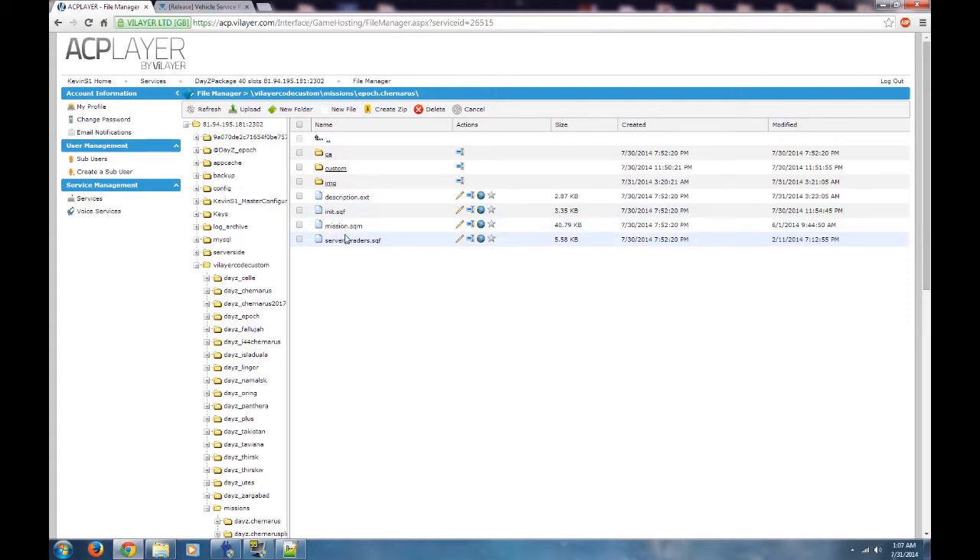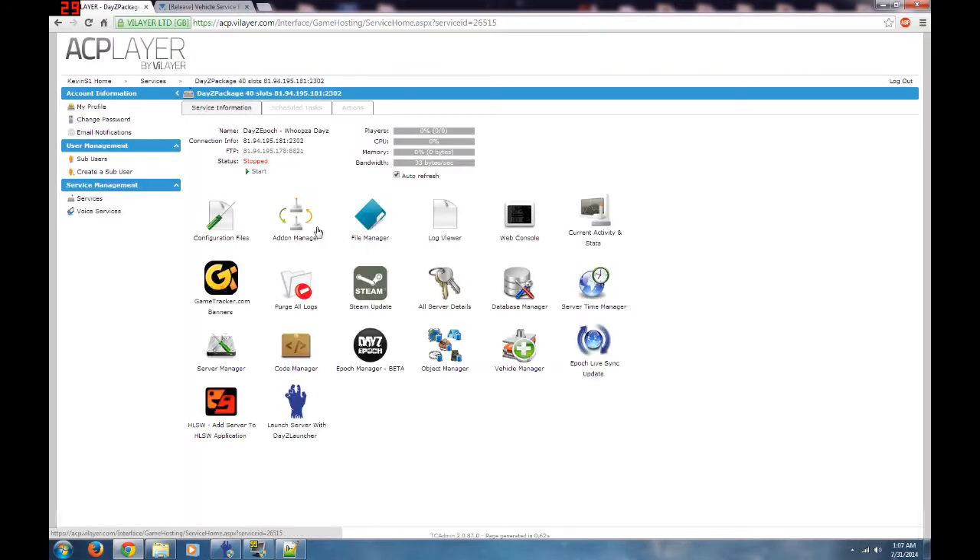I'm going to put the whole thing in so you understand, starting from the beginning. I've stopped the server — we've already put infiSTAR in, snap building, and a new load screen. Now we're helping these guys set up their server and adding refuel, rearm, and repair. It's not too hard, but without FTP access it's more work. I always stop my server before adding stuff.